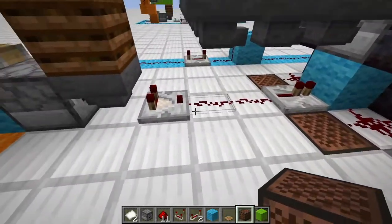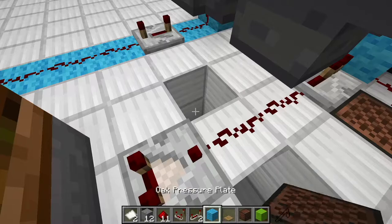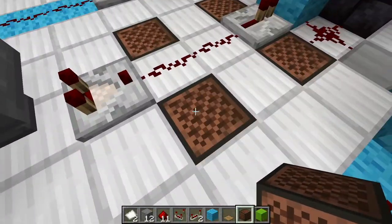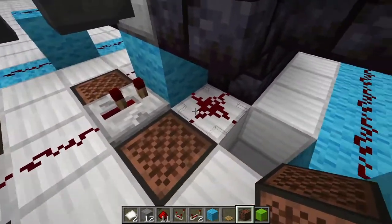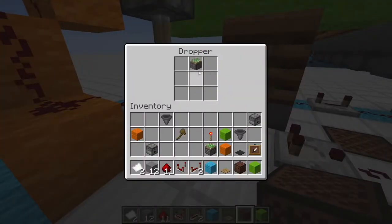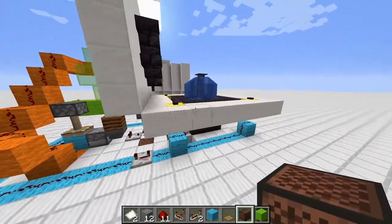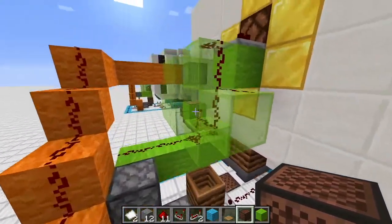Grab some note blocks and put them in place, set to a tone you like. I use the drum or bass here - put some stone beneath the note block to get a bass instrument. Signal strength 1 will trigger the bass sound (loss), and signal strength 2 with a two-tick delay will trigger the win sound. The last thing missing is a non-stackable item - a wooden axe - and a stackable item - a sticky piston - giving signal strength 1 and 2 for the binary system.